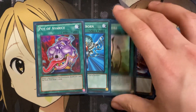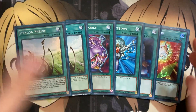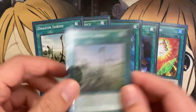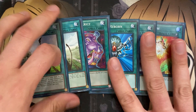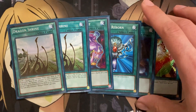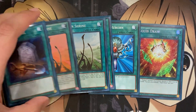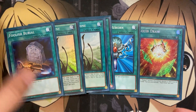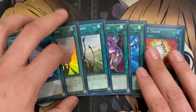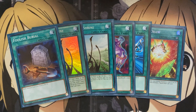I did make one mistake — I'm actually running two Dragon Shrine, not one Dragon Shrine and one additional Pot of Avarice. They looked different in the lighting. With two Dragon Shrine, if I open Foolish Burial, I can send two different dragons from my deck to the graveyard across turns, giving me more send power since there are plenty of cards to send.